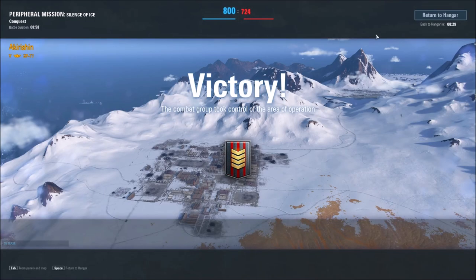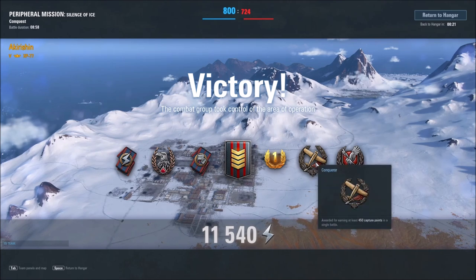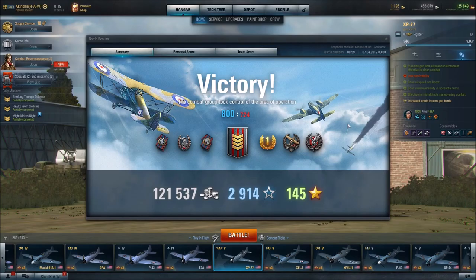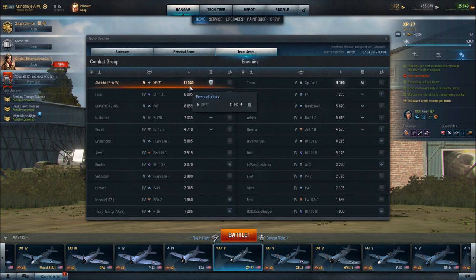We were losing there, but I think we turned that around. Got the win! Guardian, conquer, number one spot on the team, four chevrons on the grade rank, subjugator, hunt for falcon, and effective fire. 121,537 in currency, 2,914 in experience points, 145 in free experience points, 13 kills, 2 sectors captured, 2 Avenger accolades — we were shot down twice but got revenge on both. All done in 8 minutes and 59 seconds of battle duration. 11,540 in personal points.